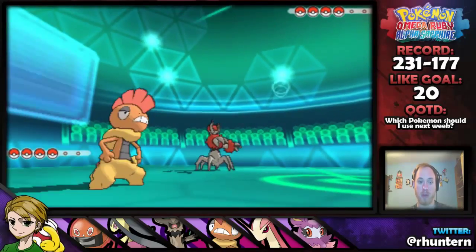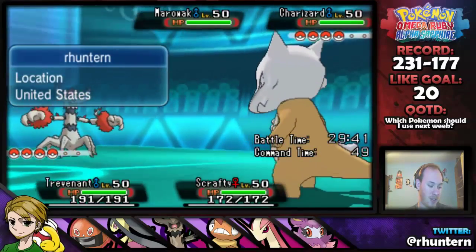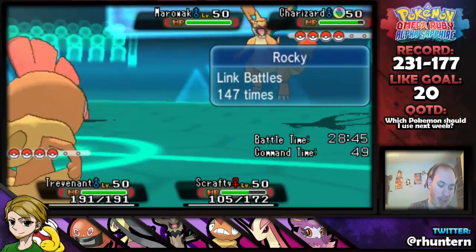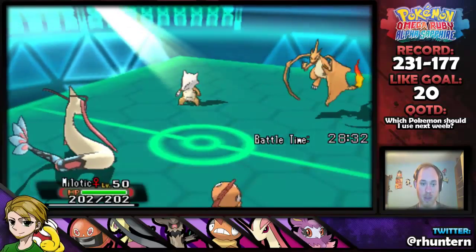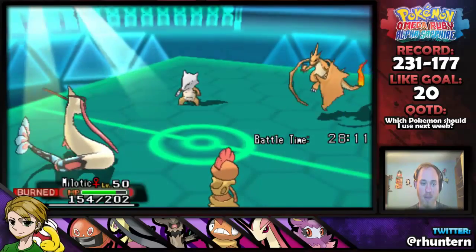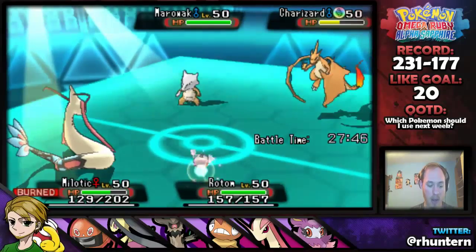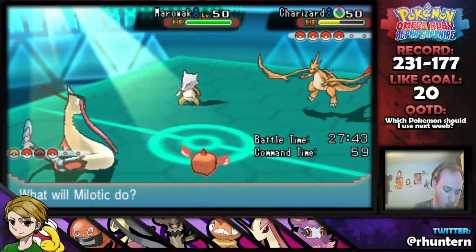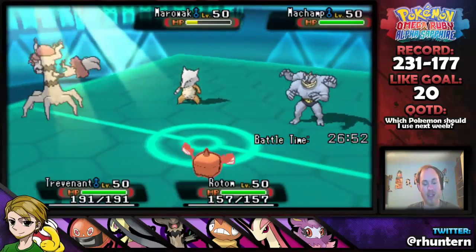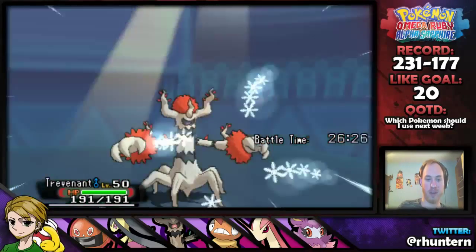I'm also going to start off with my Melodic — actually, wait. Let's think about this for a second. Let's play a little bit safer. Let's start off with Trevenant, Scrafty, Rotom in the back, and Melodic. Melodic is going to be pretty important here. The reason I'm starting off with Trevenant and Scrafty is because that gives my best ability to get Trick Room up and put myself in a winning position. And that's what we're going to do.